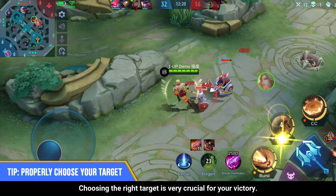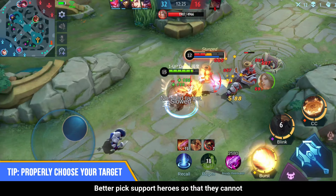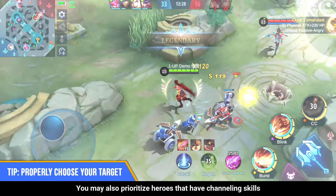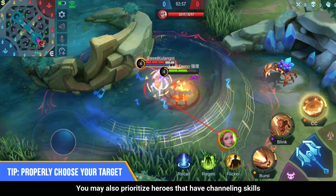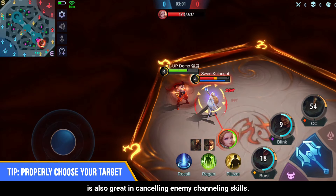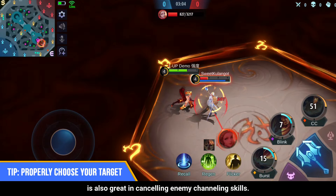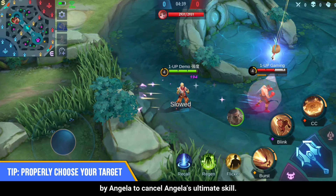Choosing the right target is very crucial for your victory. Better pick support heroes so that they cannot participate in team fights. You may also prioritize heroes that have channeling skills like Pharsa or Odette, since your ultimate skill is great at cancelling channeling skills. You may also pick heroes that are attached by Angela to cancel Angela's ultimate skill.